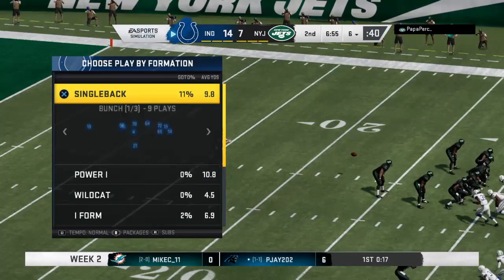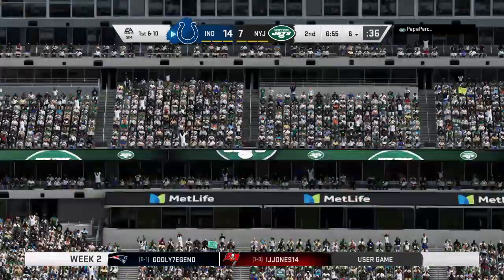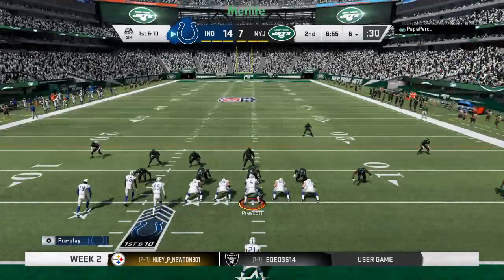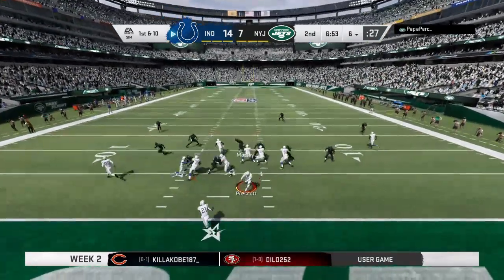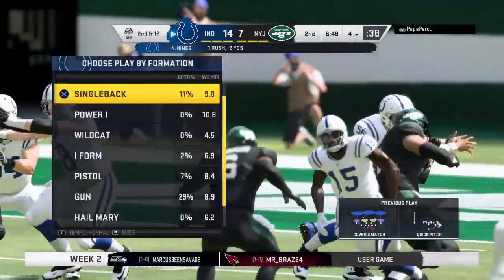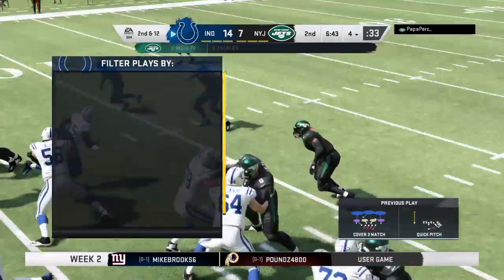So well done there. These punters get more specialized and better each and every year. It's really the Australian punters now, with their kicking academies and that flat drop — they're able to almost stop it where they want, like a good golfer can check a run on. They try and run on first down but to no avail — tackle for a two-yard loss in the backfield, bringing up second down.